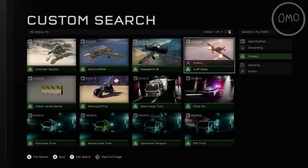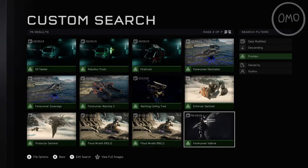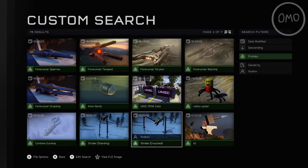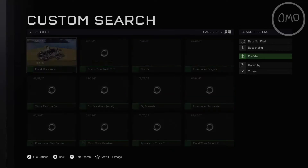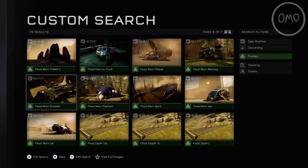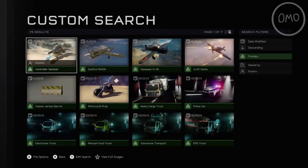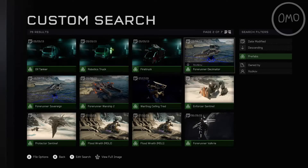Just before I start this video, I want to mention creator X Ozkov. Today I wanted to check out what other creations he's made, and he has made some really good creations. I'm going through his page here showing you what he's done, because he has made some of the best creations I think I've seen in Halo 5 Forge. Be sure to check out his Forerunner vehicles — they look very interesting and I'm going to review them soon.